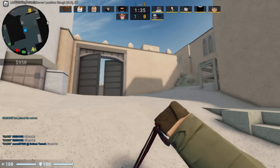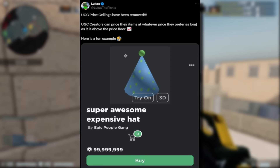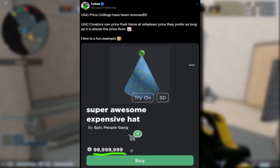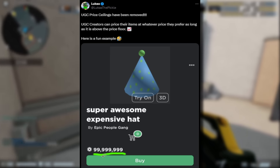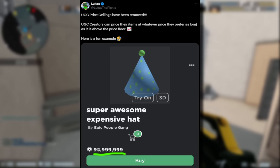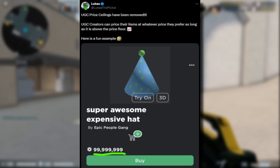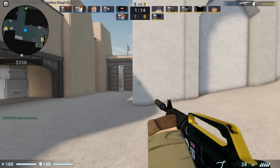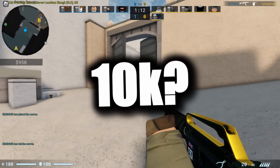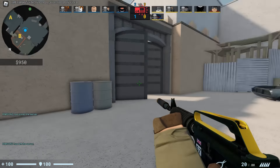In other accessory-related news — oh, this one was kind of cool actually. The UGC price ceilings have been removed. So what this means is you can set your item, if you have UGC access, to whatever price you want. As you can see, Lucas set this thing to $99,999,999 Robux — nearly $100 million. I think the original price was capped at $10,000 if I remember correctly. But now you can pretty much price them at whatever you want.